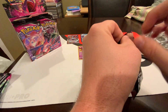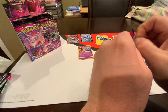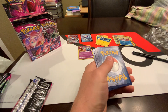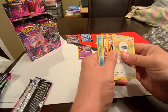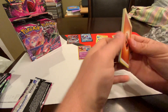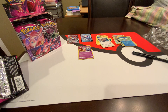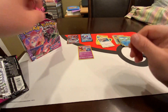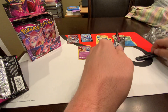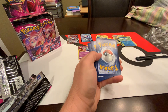Next pack — maybe this one will actually open nicely. We got it to open nicely, it's not a hit unfortunately. Cheetle, Kangaskhan. The pack at least opened nicely even though it wasn't a hit. On to the next pack — we still got quite a few packs to go, only had two real hits, actually three if you count that holo. Non-hit.